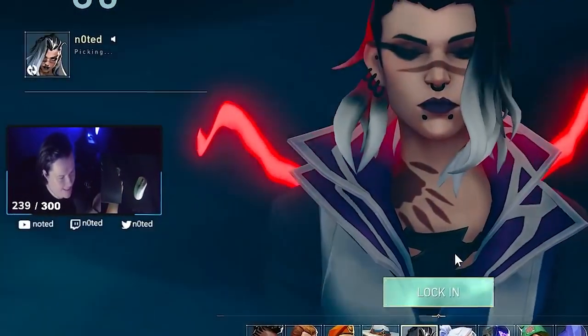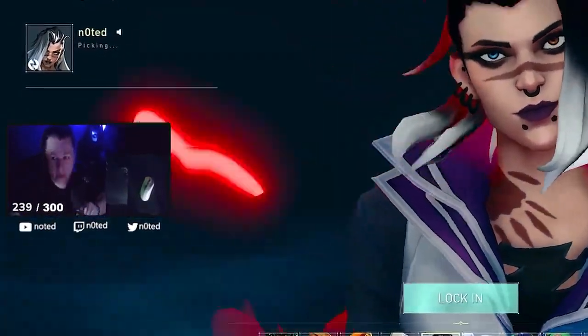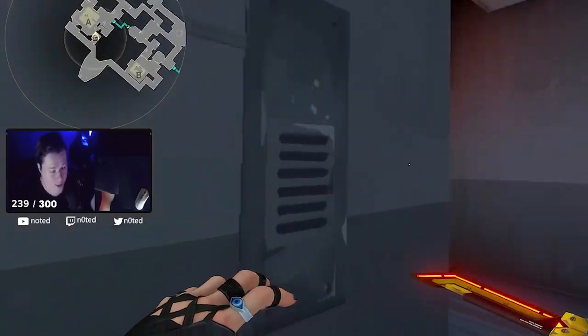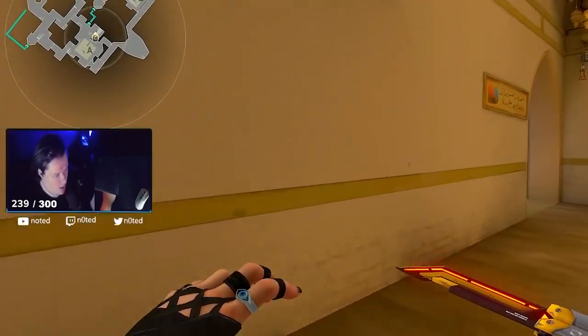Boys, the brand new agent Fade is out and I'm gonna show everything you guys need to know about her. We're here in the map Bind and I chose this map because it's pretty awesome to show what you can do with her.